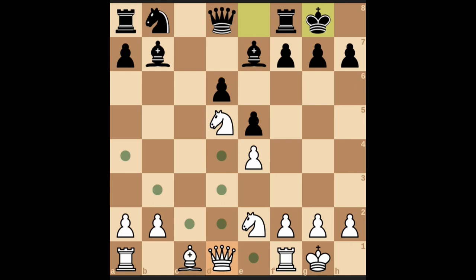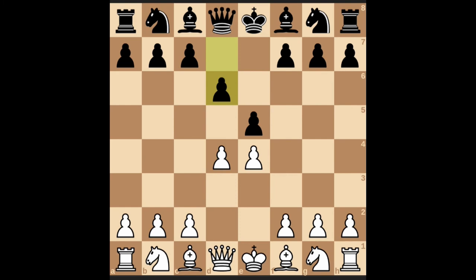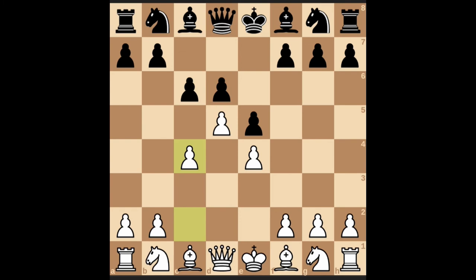Instead of bishop e7, if black moves c6, then you can move c4, f5, knight c3 — the pawn at e4 is getting attacked and the knight comes to help. Knight f6 attacks again. Now you can attack this pawn at f5, or you can bring your bishop from f1 to d3 — that is another option. Or simply attack the pawn at f5. Now the bishop attacks back, then you move the bishop here. This is another variation.